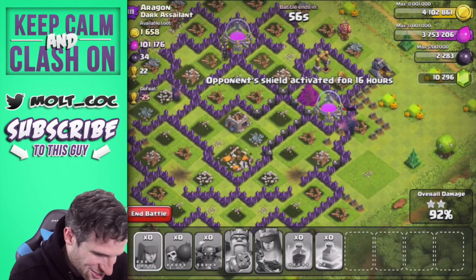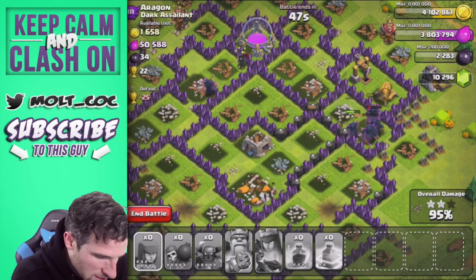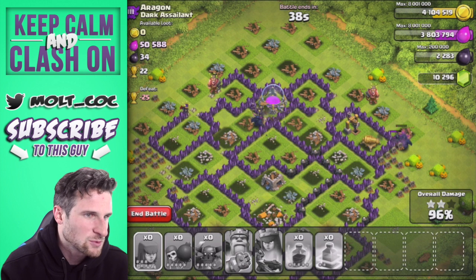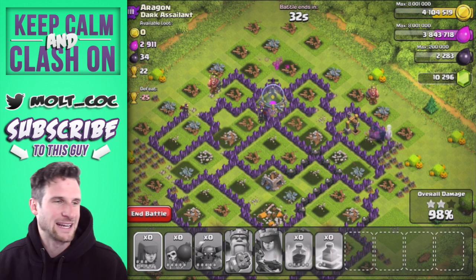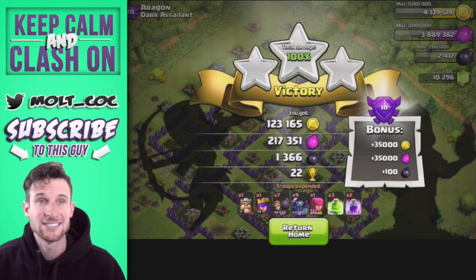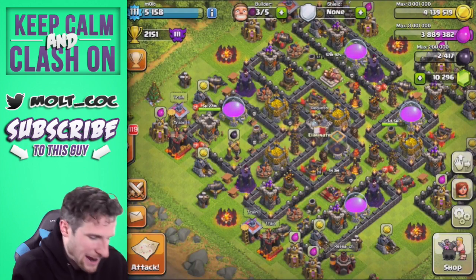One shot right there. We've only got a minute left - I really want some PEKKAs to go around the outside. 45 seconds guys, can we do it? Can we get the three-star? They're going to need to break inside these walls and I definitely think we're going to do it - without a doubt, 100% three-star with the PEKKAs. Boom - 100 guys! 123,000 gold, 217,000 elixir, and 1,300 dark elixir. That's what I'm talking about. Thank you PEKKAs - PEKKAs are so overpowered!